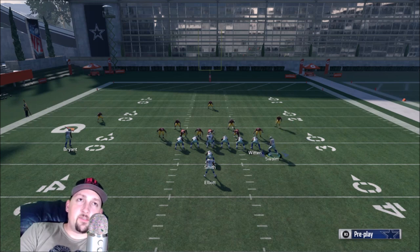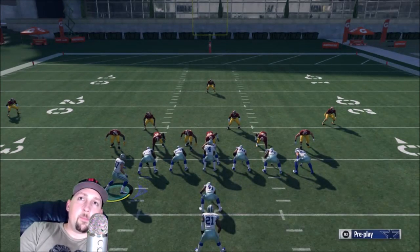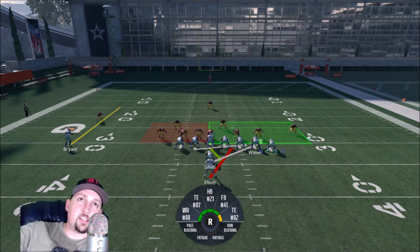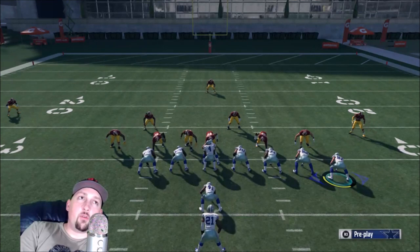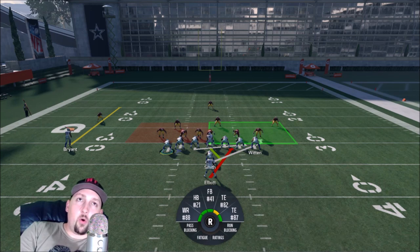If you have a dive audible, you'd want to switch over and motion that tight end to the other side — that way the outside linebacker gets blocked. If he stays over there, he's not going to be blocked and he'll come off the edge. You always want two things when running: a hole on the inside and outside containment. Those are the two most important things, especially when running outside.